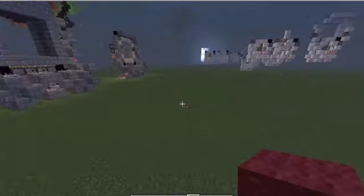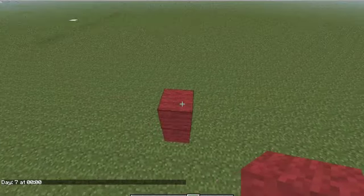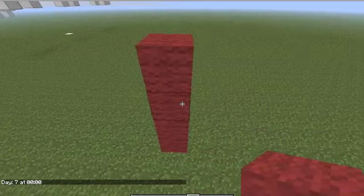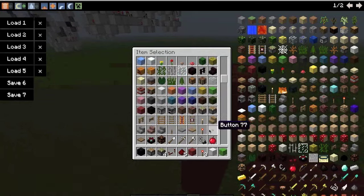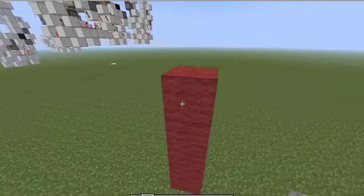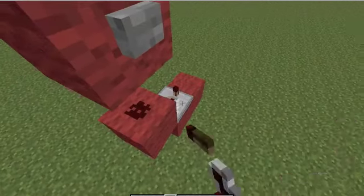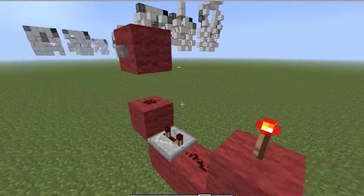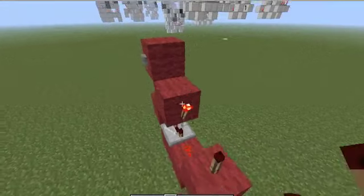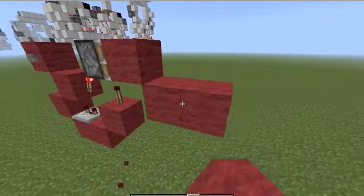Let's start with the T flip-flop. Go 4 up and attach a button to it — the button right here — redstone under it, and a pulse limiter which will be powering your T flip-flop.